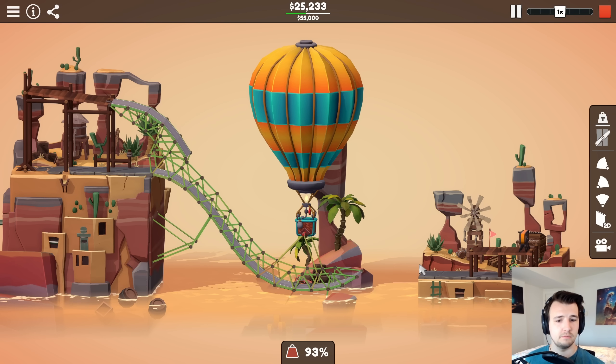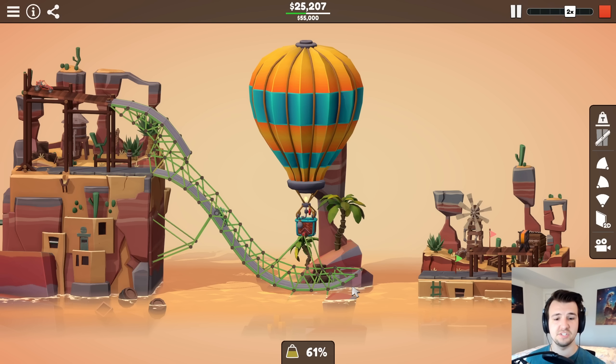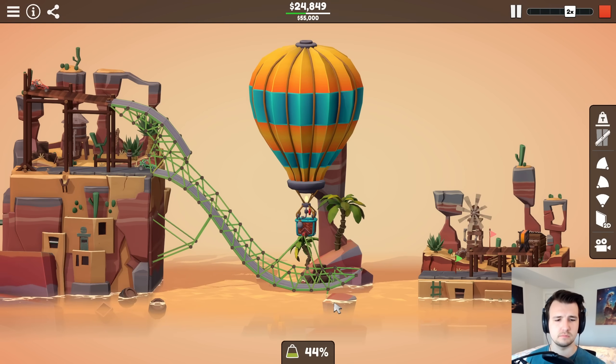What do you got, dune buggy? Almost! That would have been nice. A little smoother ramp and there we go. Green car works, red car's looking better. Nice — hit the road stop. That was pretty cheap. I kind of want to get it cheaper because I'm enjoying this level. Do I need this piece at all? I do not.